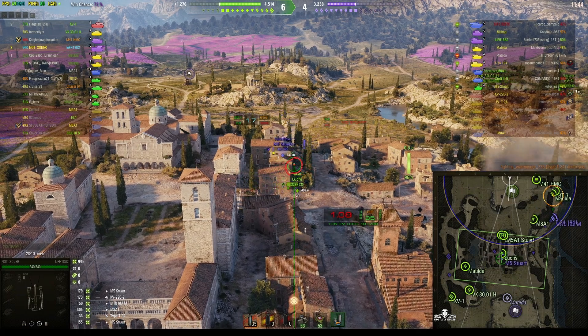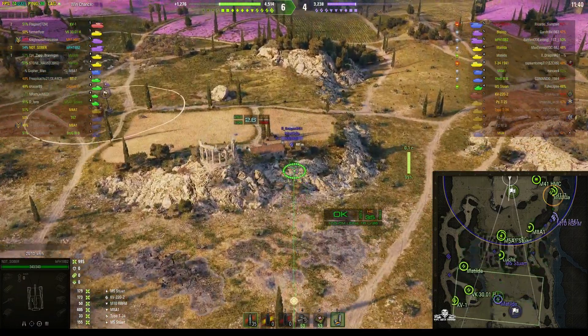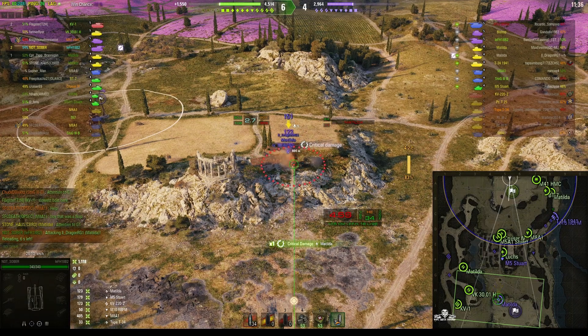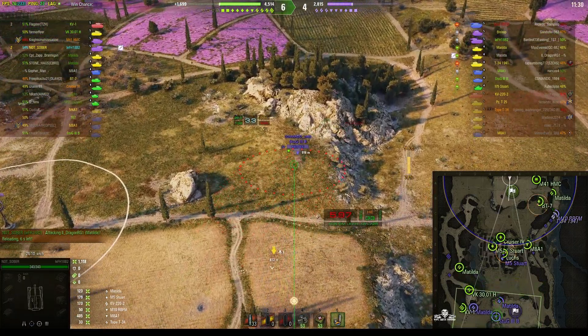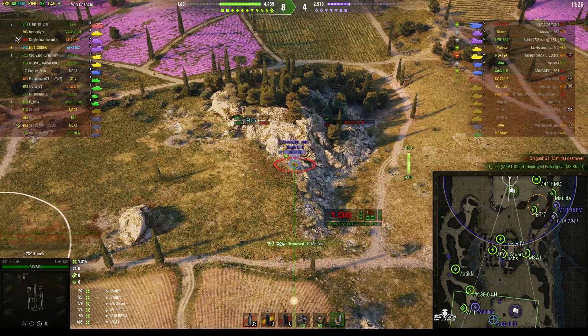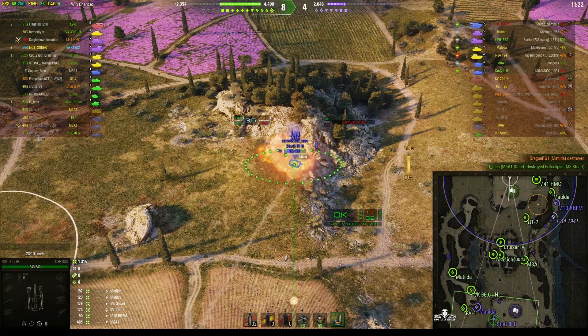It looks like the M5 is going down — he's a one-shot now. Not Sober might be able to get a kill with a splash hit, but he can also see that Matilda in the background and lobs a round at him too. Very fast aiming and very fast fire rate. The last shot dealt 123 damage. He fires another one and wipes out the target even without directly looking at it — another kill.